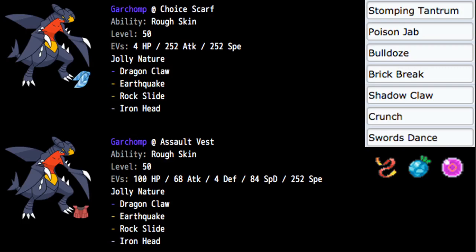Then we also have the second build today featuring Assault Vest in a more educated spread — by more educated I just mean more complex, doesn't always make it better. Garchomp at Assault Vest with Rough Skin, level 50. EVs at 100 HP, 68 Attack, 4 Defense, 84 Special Defense, and then 252 Speed. This spread helps us live a guaranteed Max Starfall from max Attack Life Orb Tapu Koko — pretty good stuff with Assault Vest and 84 Special Defense and 100 HP. We can live a couple of physical attacks as well. And if you go for Yachi Berry, you can live Max Hailstorm from Metagross, which is really good.